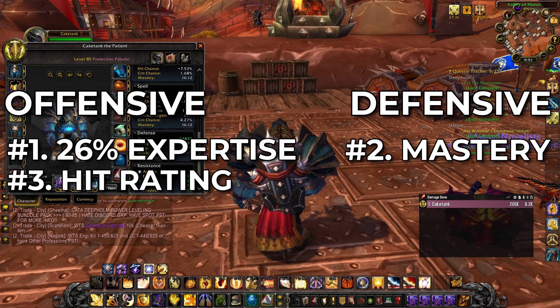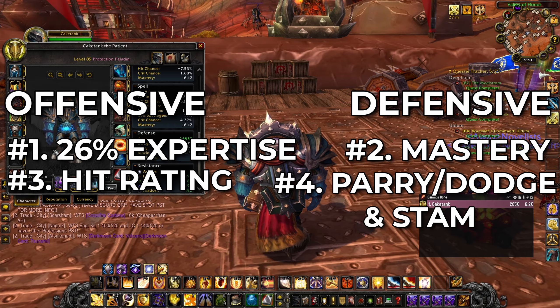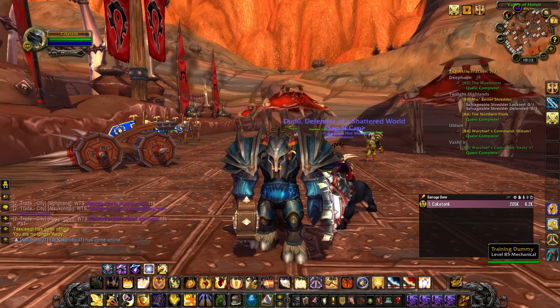So the priority is: hit 26% expertise first, then stack mastery on every single piece, then get your hit rating as close to 0% miss as possible, then focus on parry, dodge, and stamina after that. I'll leave a link in the description with exactly which pieces to go for, including your pre-raid BiS and raid BiS. That's all I've got for you guys today — thanks so much for tuning in, peace out.